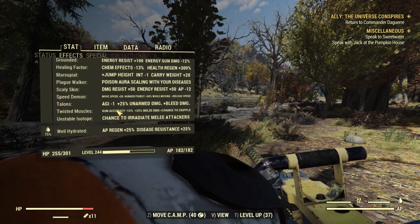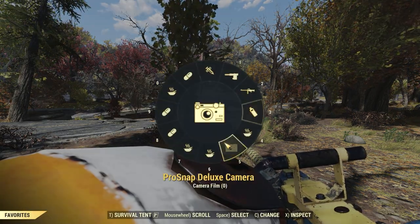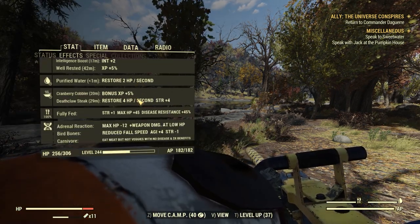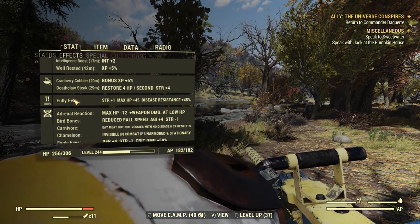Being well hydrated gives Endurance +1, AP Regen +45%, and Disease Resistance +45%. So being fully fed and fully hydrated together gives you 90% disease resistance, meaning you're highly unlikely to get any diseases.